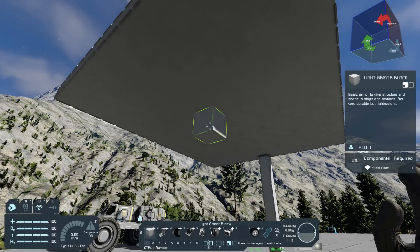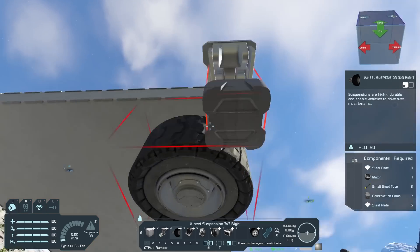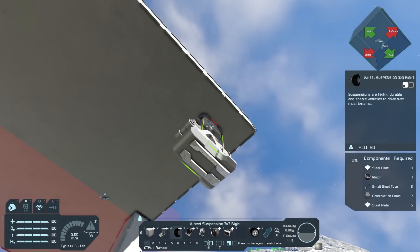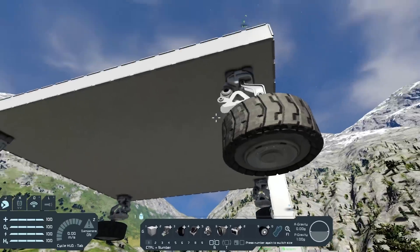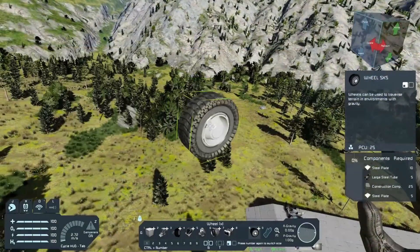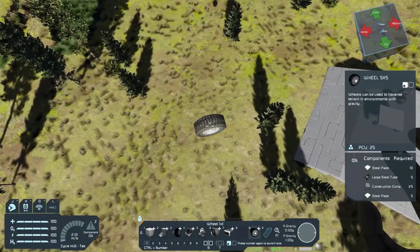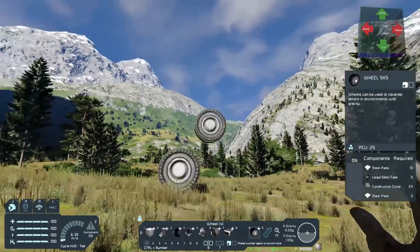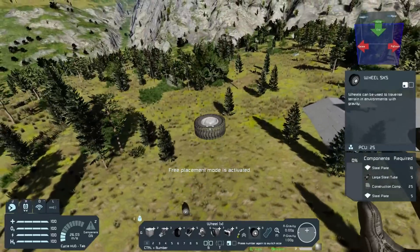Now that I've got my platform roughly built, the next thing you'll need is a wheel. So get your wheel suspension — I'm just going to place one in that corner, and then another one in the other corner. The orientation of these doesn't really matter, nor does it matter if it's the left suspension or the right suspension, as we're not actually going to be using them as wheels. The reason we're using wheels is twofold. Number one: wheels are virtually indestructible. You can take pretty much any impact from them and because of their unique properties they don't take any damage. No damage at all.